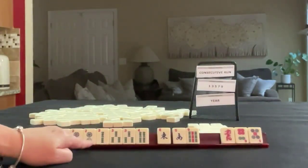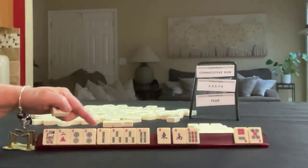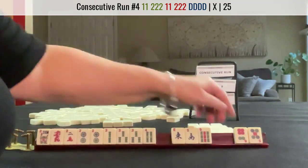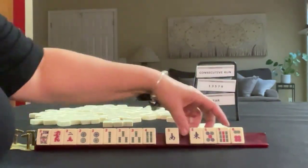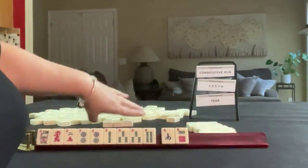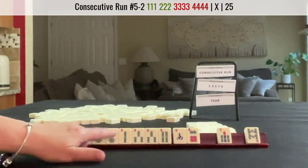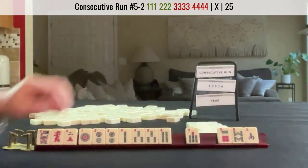Now we have a 5-6, and there's a dragon — 2-3. If we get a 3 dot, we could do 2-3-2-3 dragon. Let's keep the dragon and pass 5, 7, East. We got a 1 dot — 1-2-3-4, that would use both multiples. Let's see here, let's pass those 3.